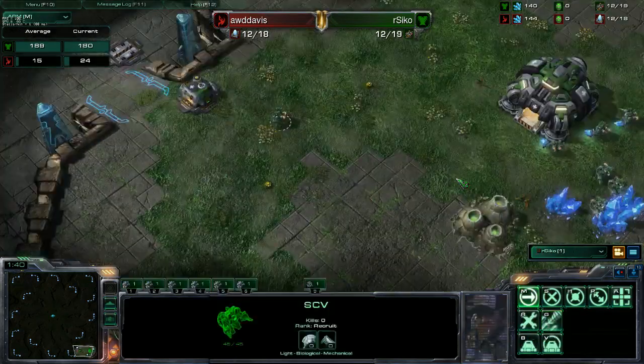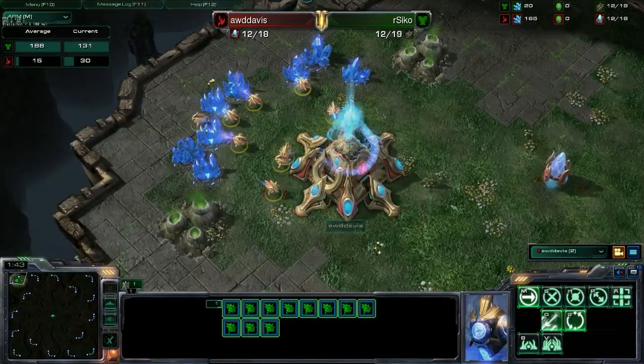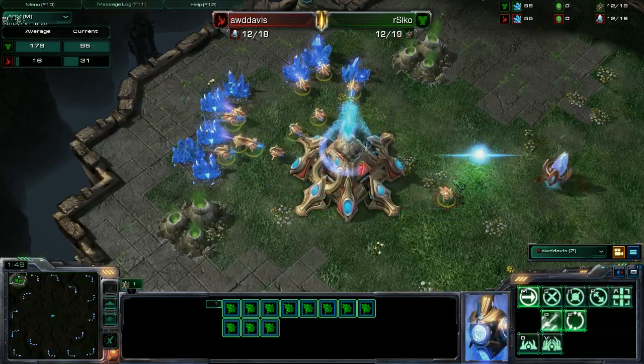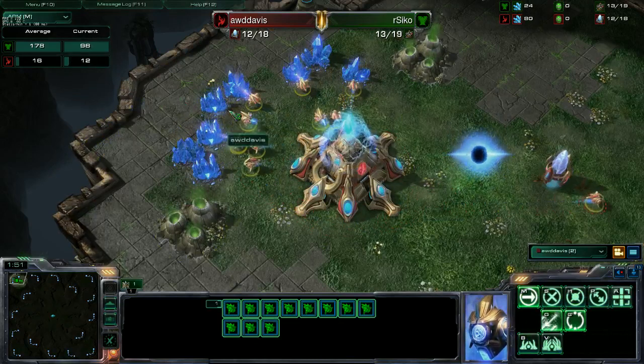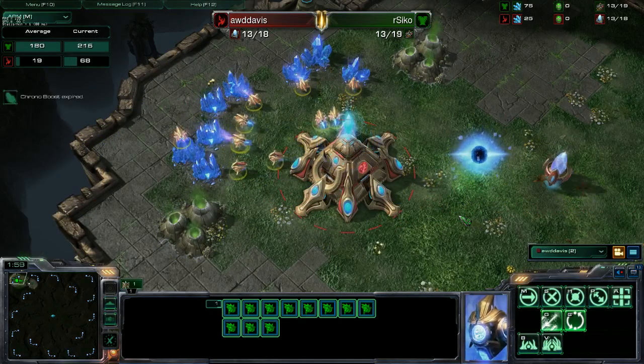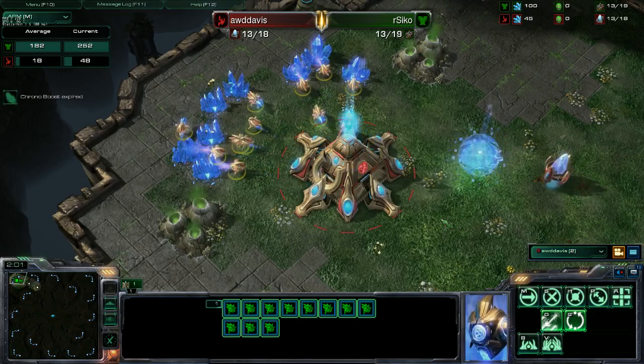He wasn't bronze but he did win the last game, so you never know. The Terran is doing around 181 APM — he's just messing up his keyboard something terrible — whereas the Protoss is doing an all of 19 APM.